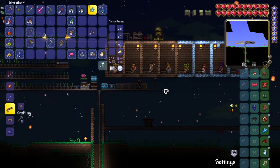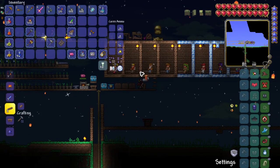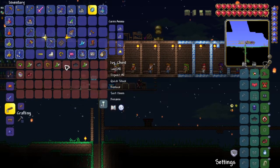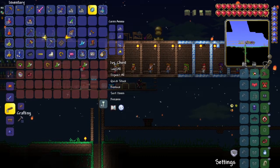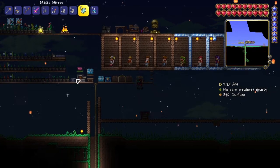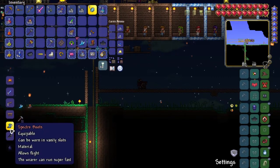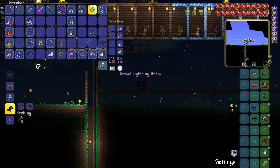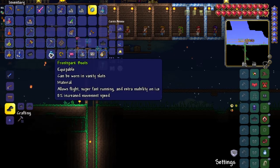I went home because it was finally time to assemble at least one half of the Terror Strike boots. I gathered my flurry boots, ice skates, aglet, anklet, and everything else I needed. Right away I crafted the Spectre Boots, followed by the Lightning Boots, and then assembled the Frostbark Boots.